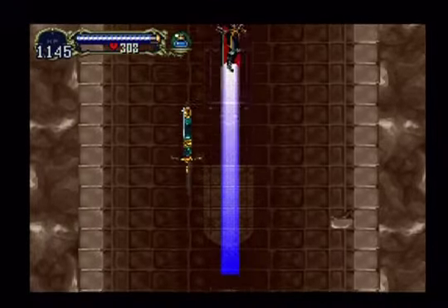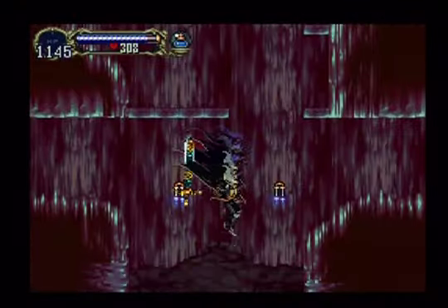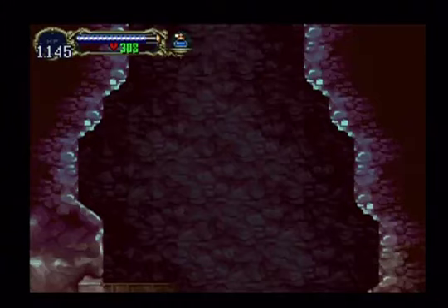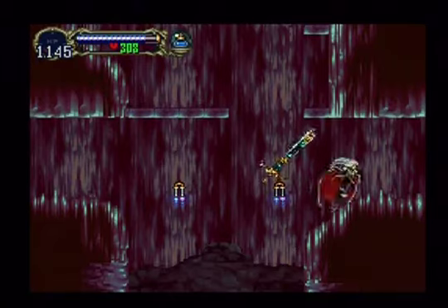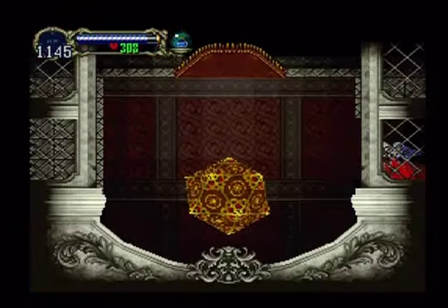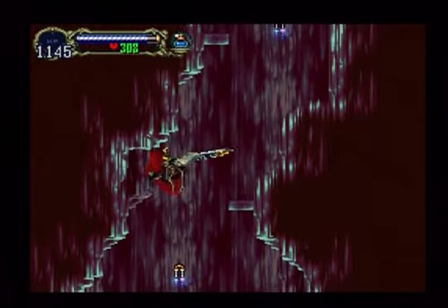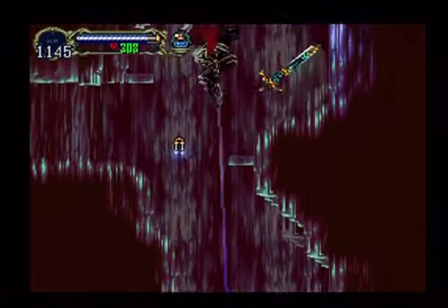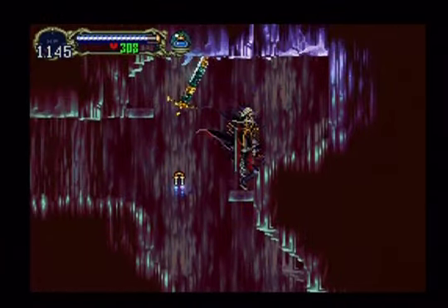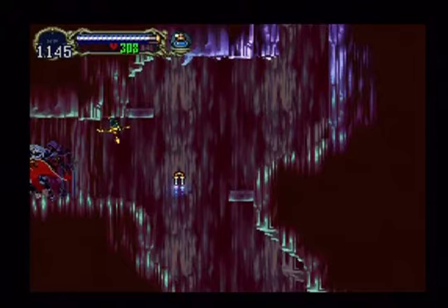We gotta head back down now, continue to move up. With our high jump, we get there as quickly as possible. Too high. Should be another — not that way, at least not just yet. Make sure we get this other save point on this side. We're gonna wanna stop there and use that. This next area here — but first, back through that, but don't go that way just yet, cause we gotta fight a boss over here.